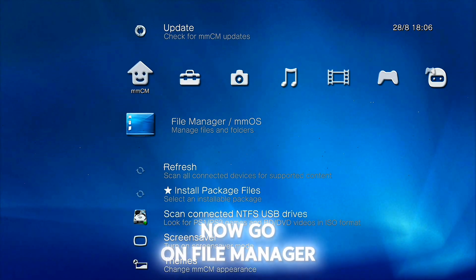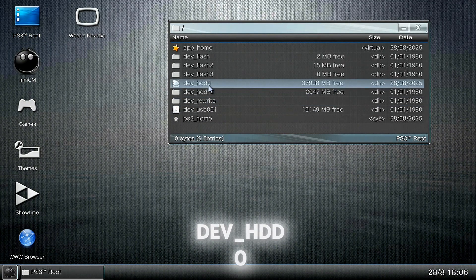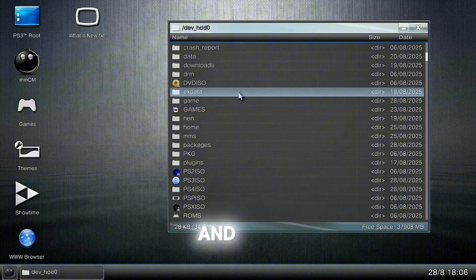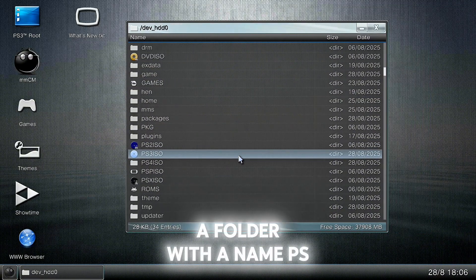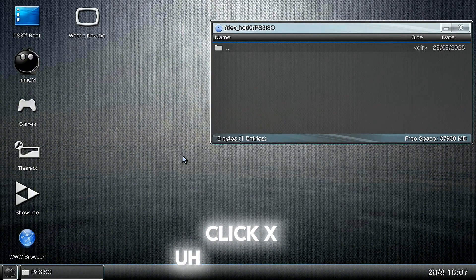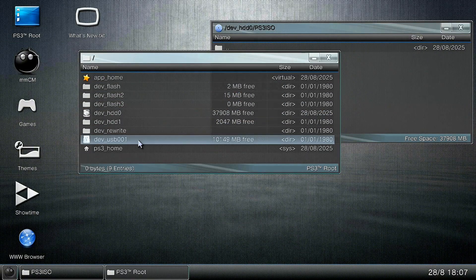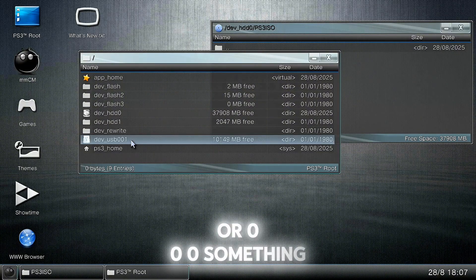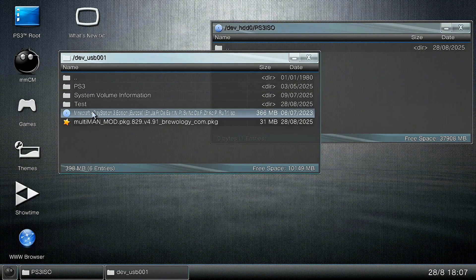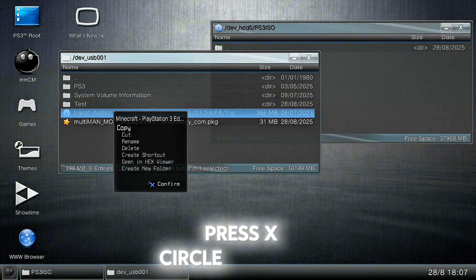Now go on file manager, MMO OS, PS3 root, Dev HDD0. Here you can find a folder with the name PS3 ISO. Click X two times and open the folder. Go on PS3 root again, click on your USB — probably it's USB 0.0.1 or 0.0.0. Find the PS3 ISO game you installed, press X, circle, and copy.